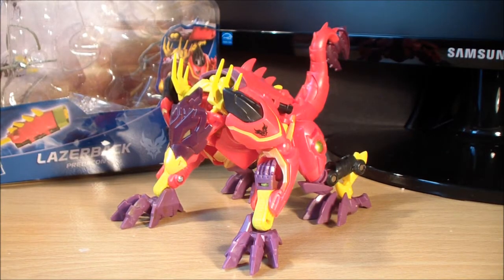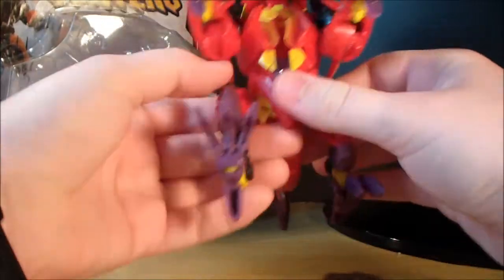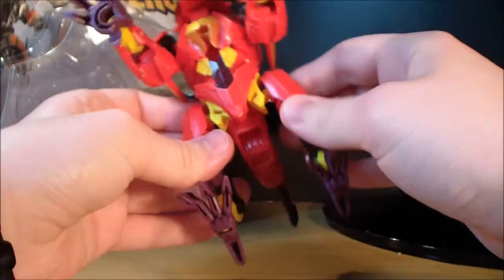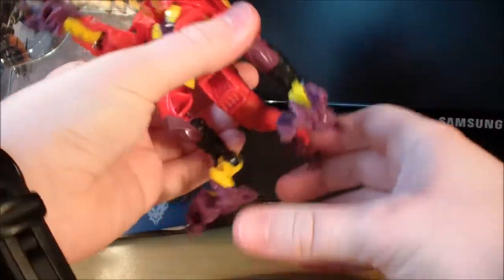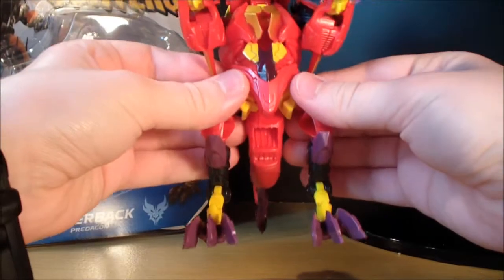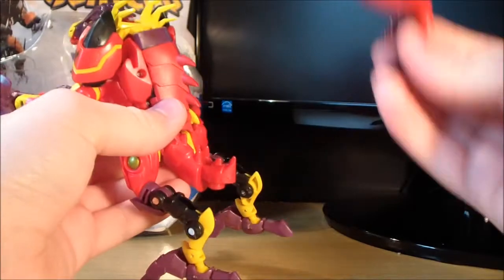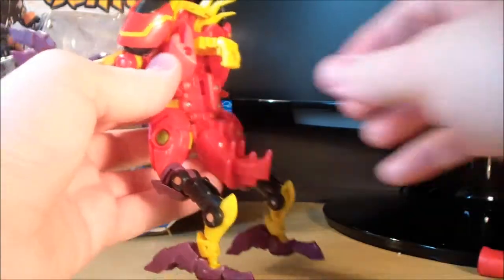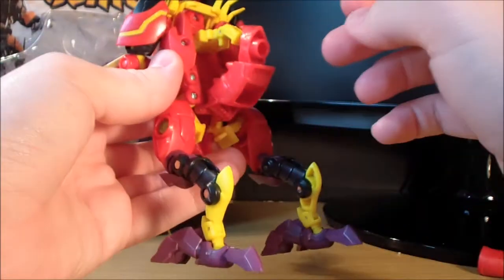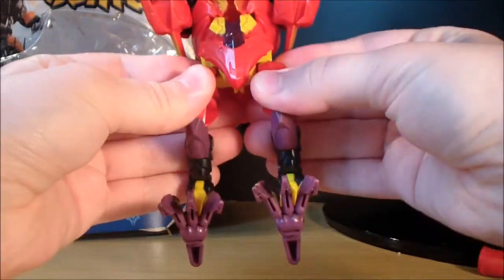Let's get him transformed into his robot mode. To transform Laserback, we're going to come around here and fold the legs down back here — just fold them out, like so. And there you have his legs. That's fairly simple. Then we're going to come back here and take this half of his tail and pull it off — we're just going to dismantle him. Take the cannon here, get this out of the way. Then take that, lift it up. We can take his crotch here and peg it together, just like that.